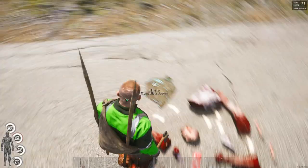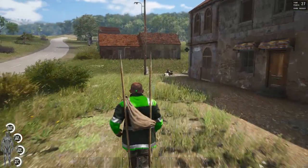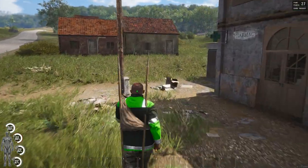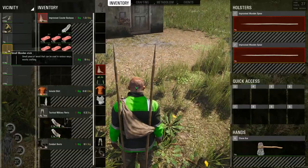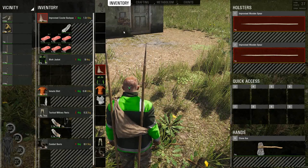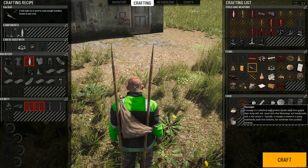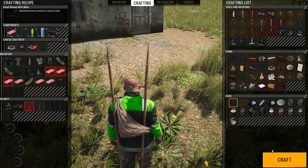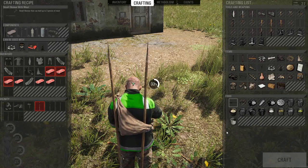I'm going to grab six of those. We need a long stick and one, two, or three pieces of puppet meat and we can make a small puppet kebab.